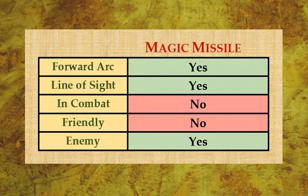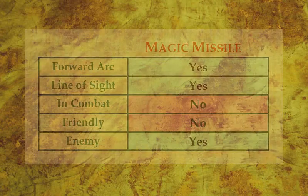Magic missiles always hit their target automatically. Here is a summary of the rules for magic missile: first, enemies must lie within the forward arc; second, you do need a line of sight on the enemy; third, you may not direct a magic missile against units in combat; fourth, you may not direct a magic missile against friendly units; and fifth, you may direct a magic missile against enemy units.